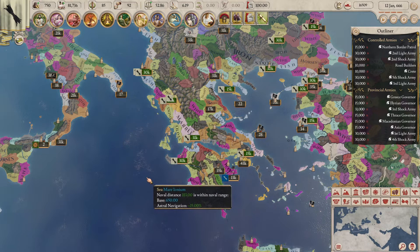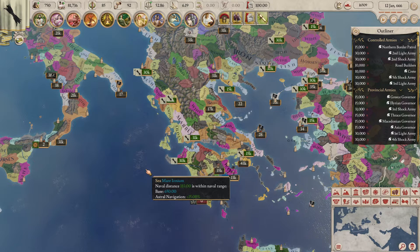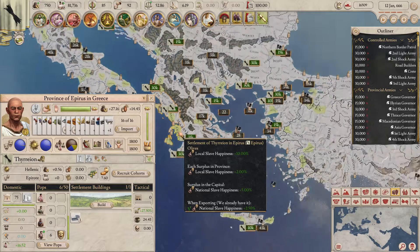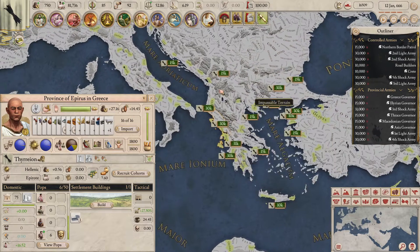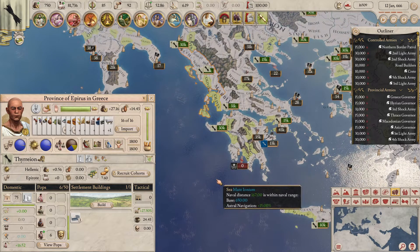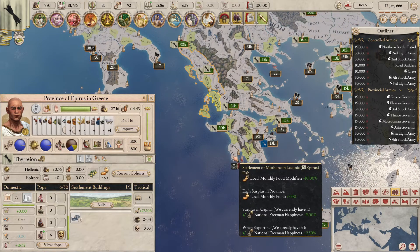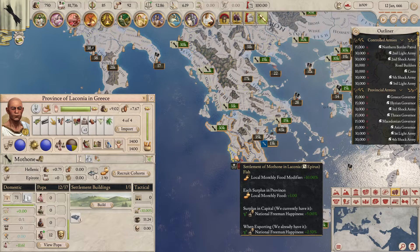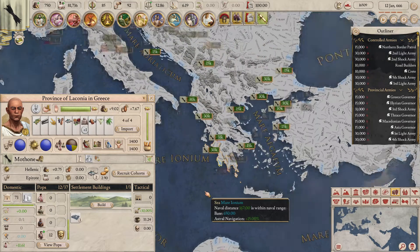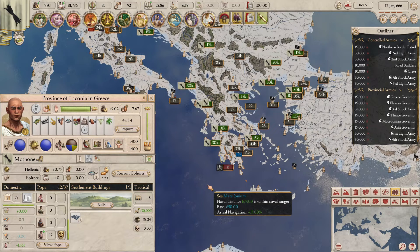If you want to see all the territories that produce one specific type of resource, just click on a territory with that resource while this map mode is open and it will highlight them all. For example, if I wanted to locate all the olive-producing territories in the game, I'll click on a territory with olives and you'll see all olive territories highlighted in light green. Same applies to other resources — clicking a fish-producing province highlights all fish territories in blue.